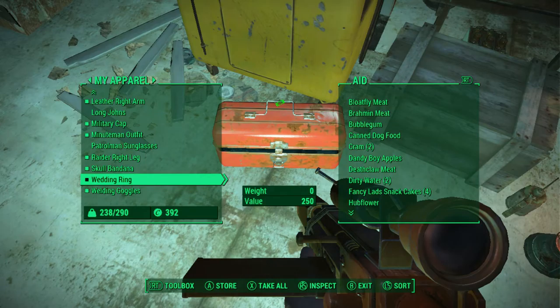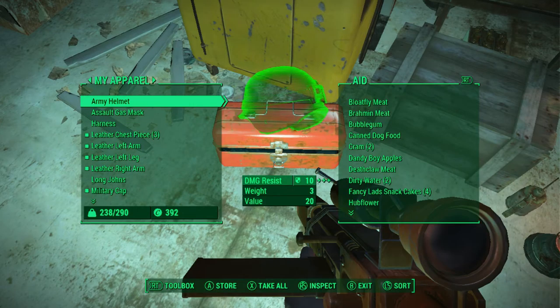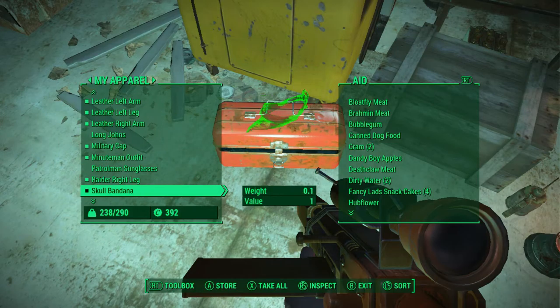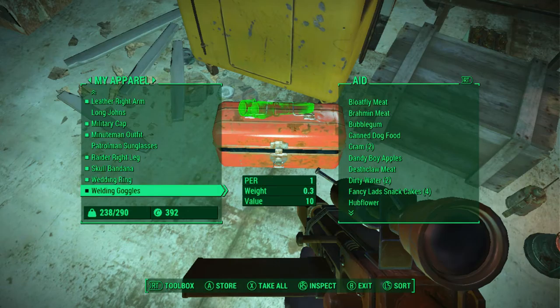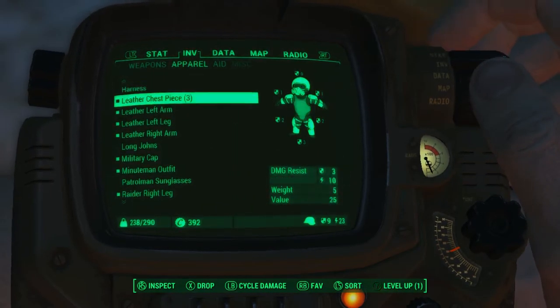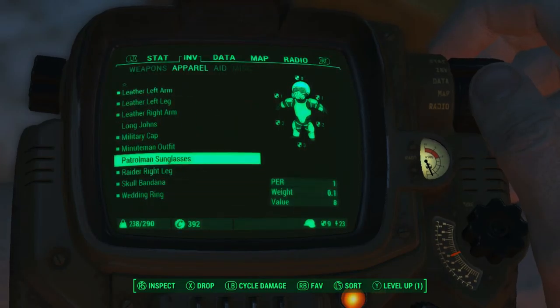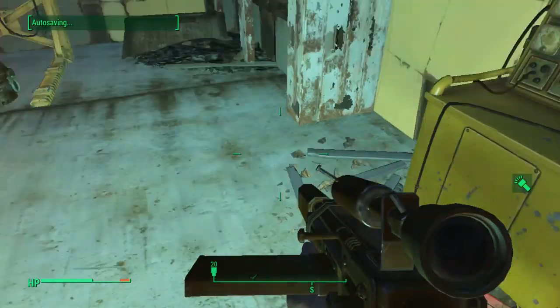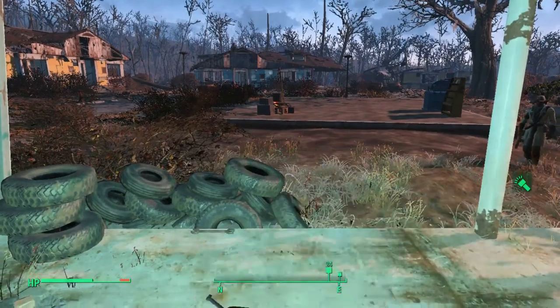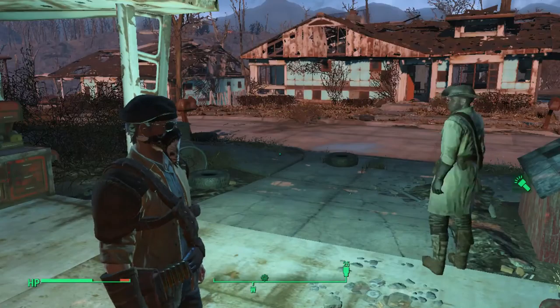We need to get another wedding ring — I think we left the wedding ring on our wife. We have to go back down to Vault 111 to retrieve that. But I think we'll do that once we're able to pick the lock down there because there's that one gun you can pull out of there. The surveyor outfit gives endurance and perception — we're using the Minuteman outfit for agility and perception. Actually I like the surveyor outfit.